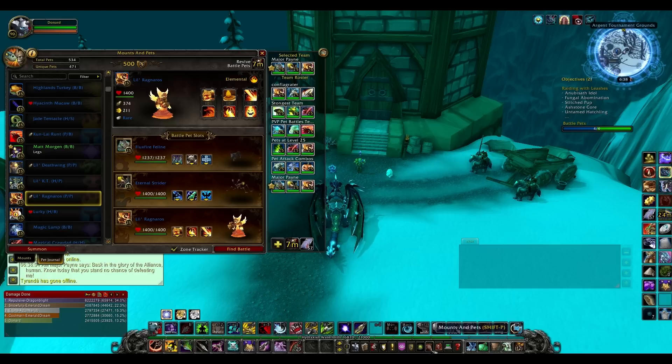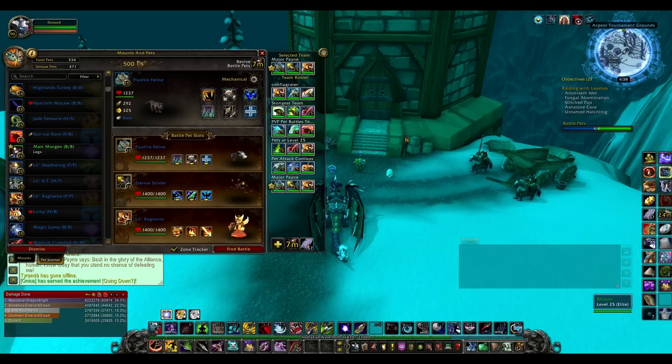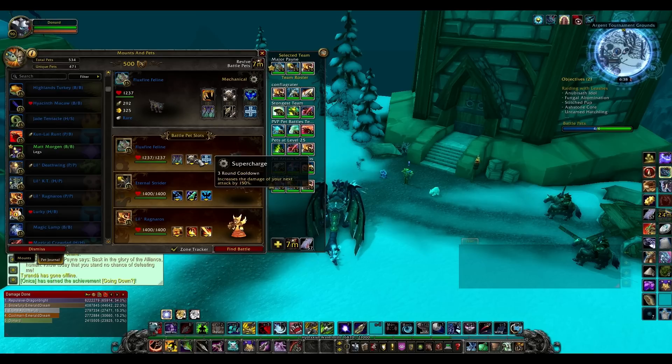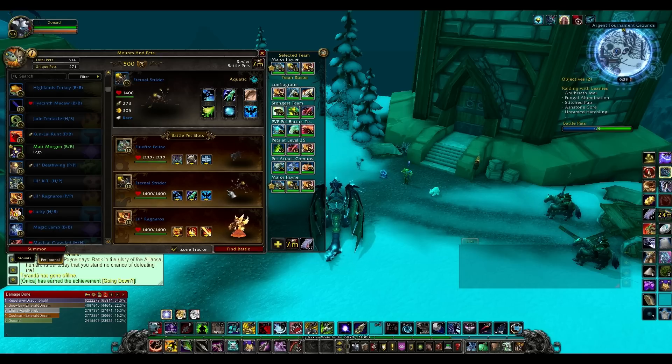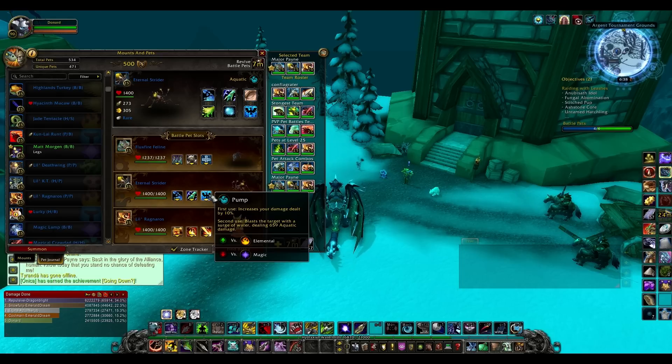For what I'm going to use, I'm going to use the Fluxfire Feline which is a mechanical type and has the Wind Up ability which is kick ass against beast types. I am using the Eternal Strider because his Pump Up ability is awesome against elemental types and does an awful lot of damage.